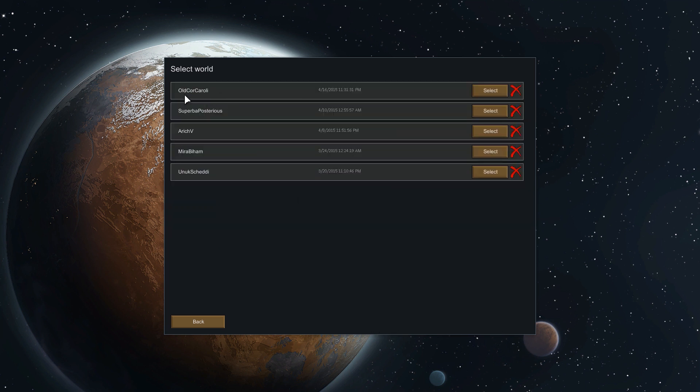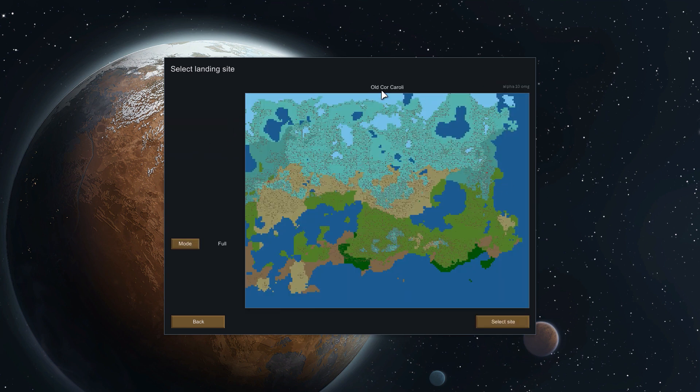Let's pick out my new world here — Old Core Caroli. That's my one... Caroli. Caroli in the city. We have Old Core Caroli, and we'll have to pick a spot for it now.